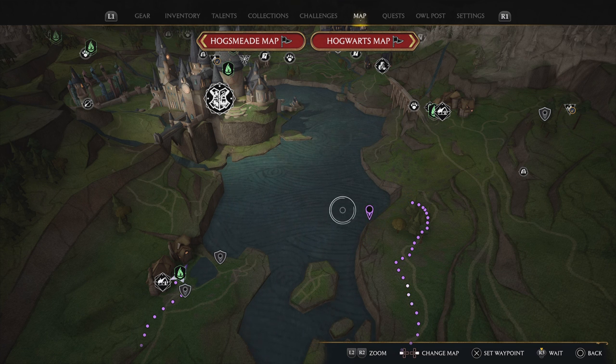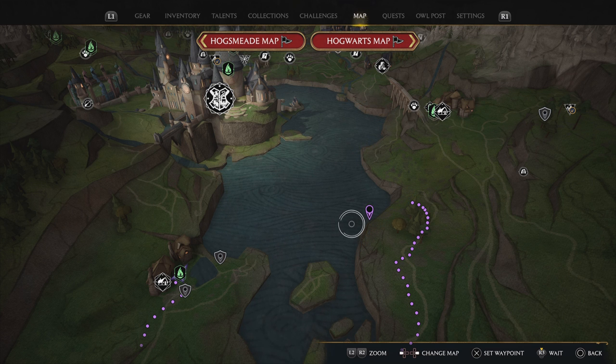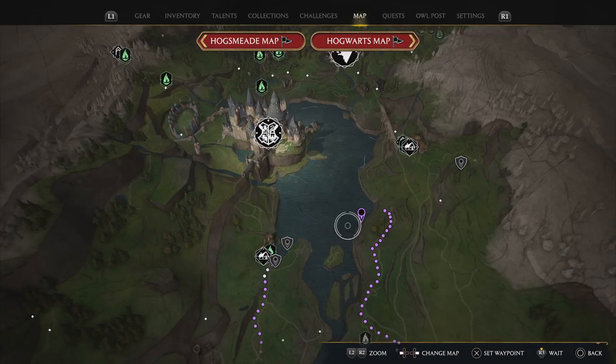What's up people, and welcome back to another video. Today I'm going to show you a cool area that's underneath the Black Lake. It's just over here on the map and it has some loot inside of it — it just shows up as a treasure vault, so you might not even think to go near it, but I'll show you how to get there.